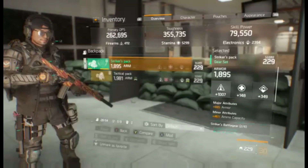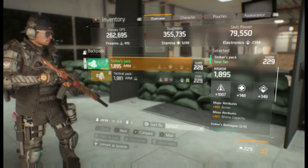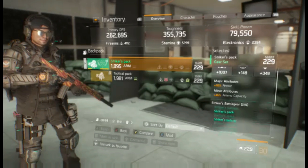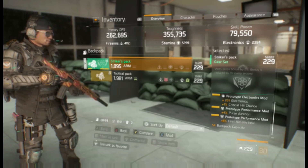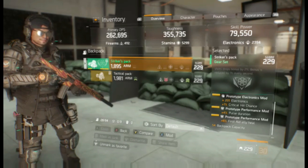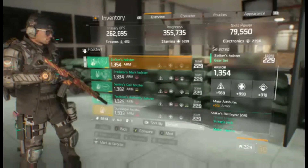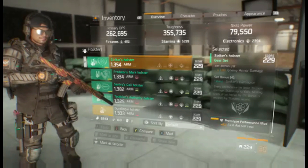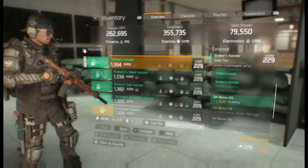Now for the striker backpack, rolled armor and firearms. It has an electronics mod with ammo capacity — 201 electronics with crit chance. The mods are ally heal and pulse duration, giving me additional total pulse duration. The holster has armor with self heal in the performance mod slot.